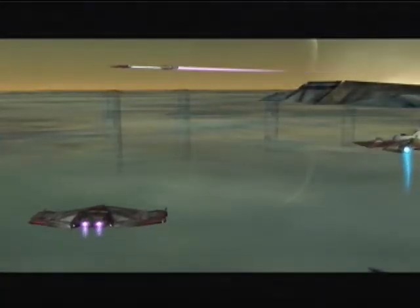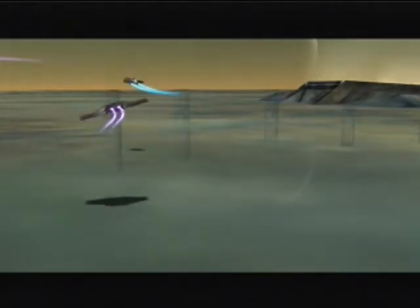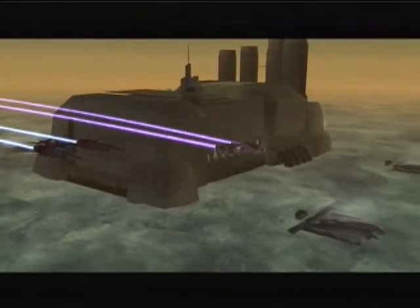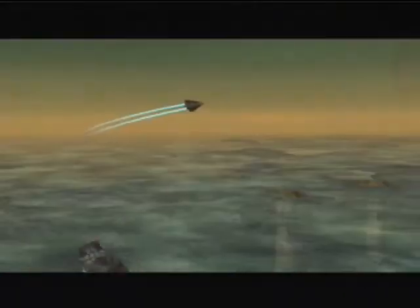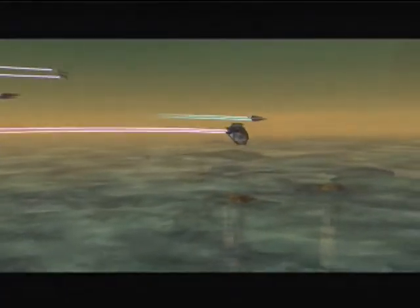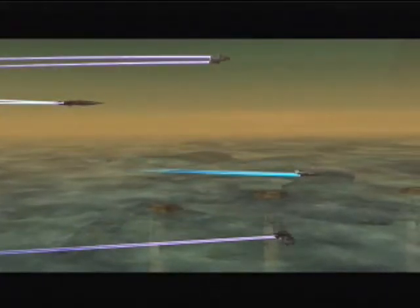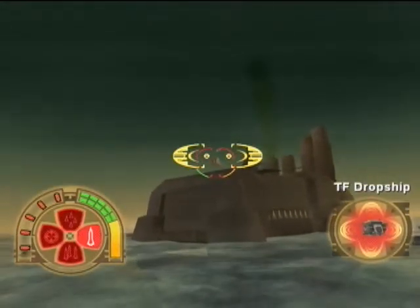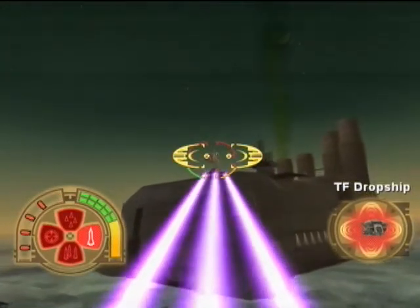Okay, Revenants, the shield is down and this plant is ready for raiding. Sol Sixus, start your approach. Is the landing zone clear? It will be soon. Here they come. Dropships! What are we waiting for? Take them out!